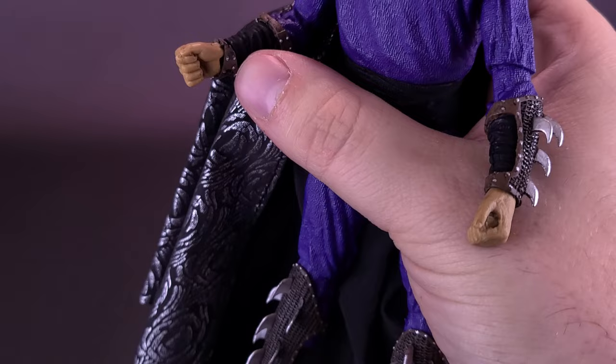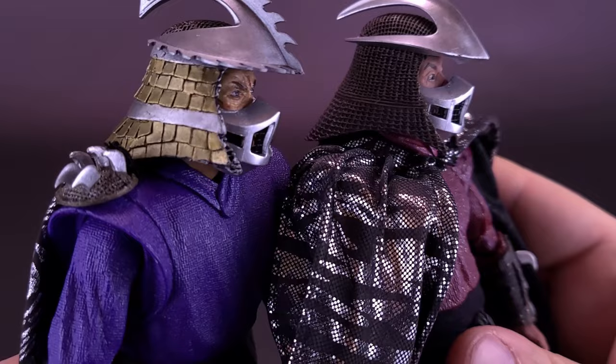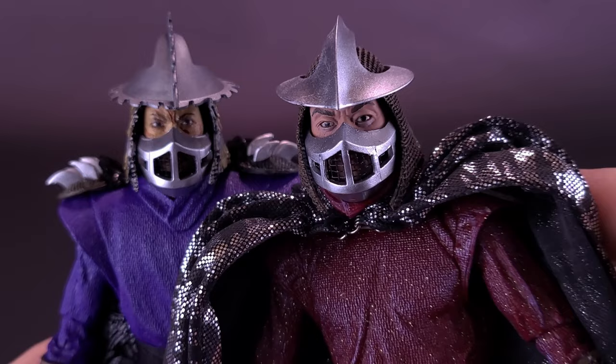Now that we've looked at all the accessories that come included with Shred-Head, I'm going to bring back in the original Shredder for comparison. The helmet is very much redesigned — it's actually one of my favorite things about the new Secret of the Ooze Shredder. The design takes a lot of the same cues from the original one but makes things even deadlier. He's now got these kind of buzzsaw blades on the top and sides of his helmet.